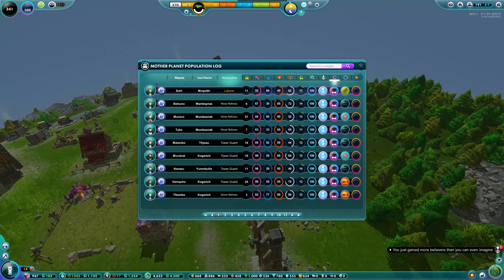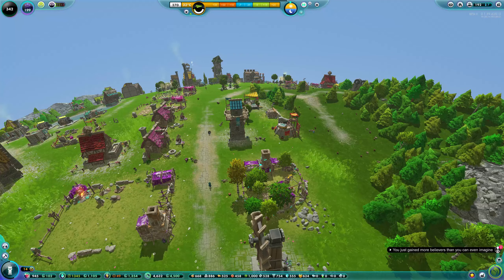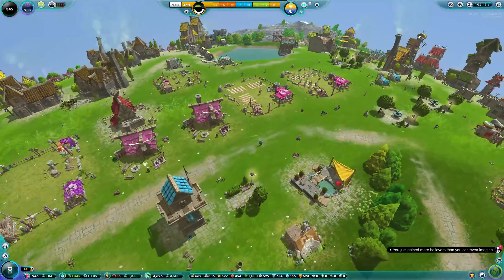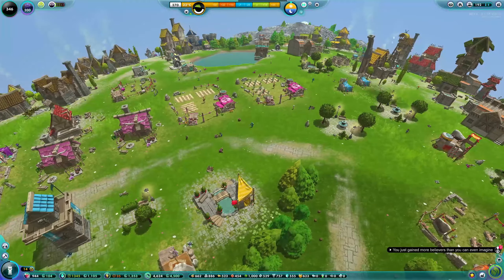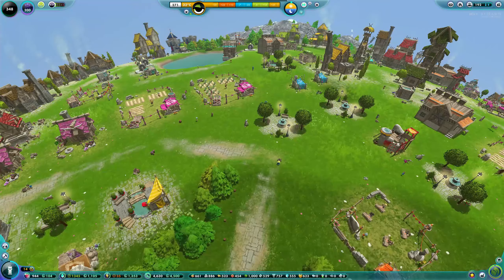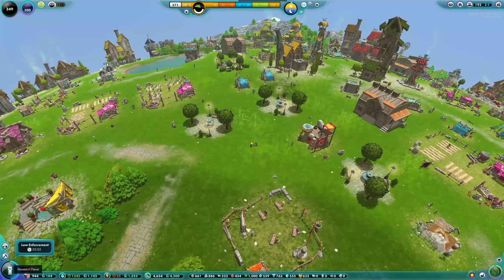The idea is I'm supposed to be playing green in this game. I've got windmills for that purpose — we don't want pollution, we don't want deforestation, we don't want extinct animals. Or at least we don't want that yet, unless it becomes fun later on.